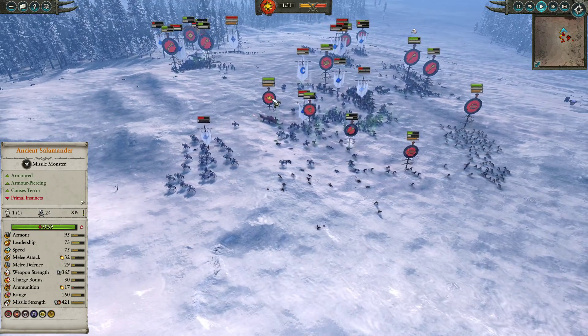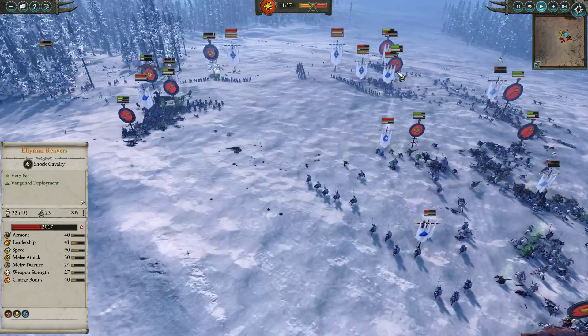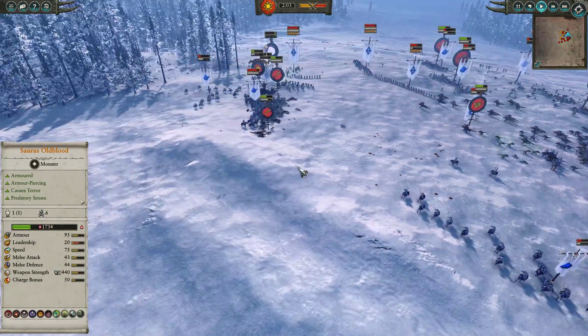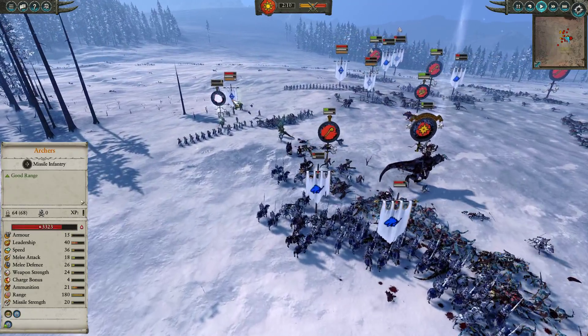The Ancient Salamander is having to get down and dirty in combat, which is certainly not where it wants to be, but there is Chameleon Skink support and Skinks are trying to flood into the back line on top of the Archers. Good play here by the High Elf player using those Silver Helms and Reavers to pin the enemy in place. Imrik went back for round two, but unfortunately did get forced off once more.